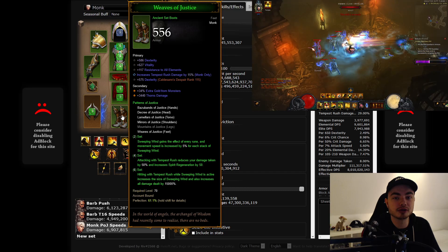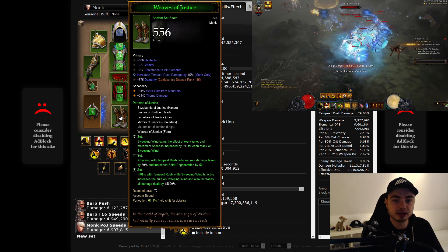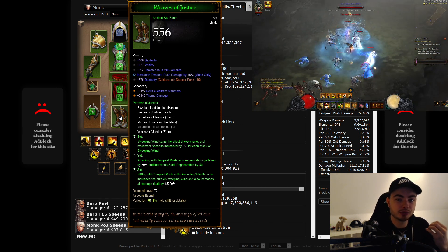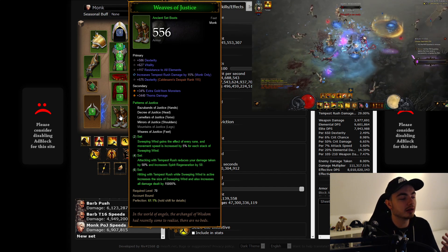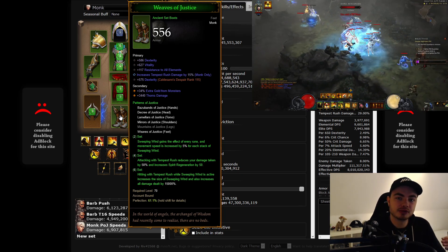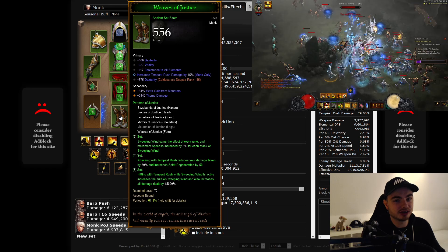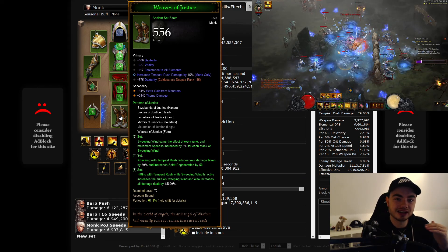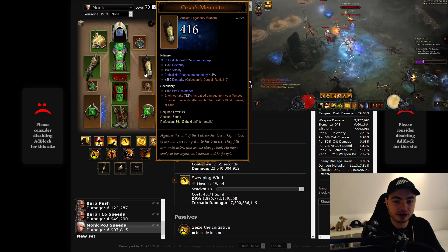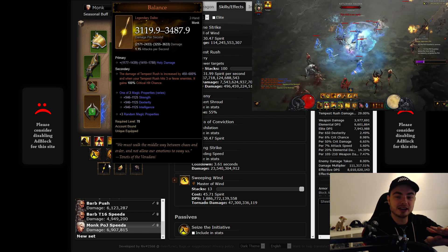As you're watching the gameplay, I'm running super quick for a speed rift, very very quick — it looks like a T16 run. The 4-set bonus: attacking with Tempest Rush reduces your damage taken — that's pretty good damage reduction — and also increases spirit regen by 50 per second, which is a lot, so we don't really have to care much about how we get our spirit. The 6-set bonus: when you hit with Tempest Rush while Sweeping Wind is active, you increase the size of Sweeping Wind and increase all damage by 15,000%. So with a multiplier of 15,000, then your Rune Kim Lao adds 600%, Caesar's Momento adds another 800%, and the Balance adds 600% — you have so many multipliers stacking on top of each other, that's why this build is so powerful.